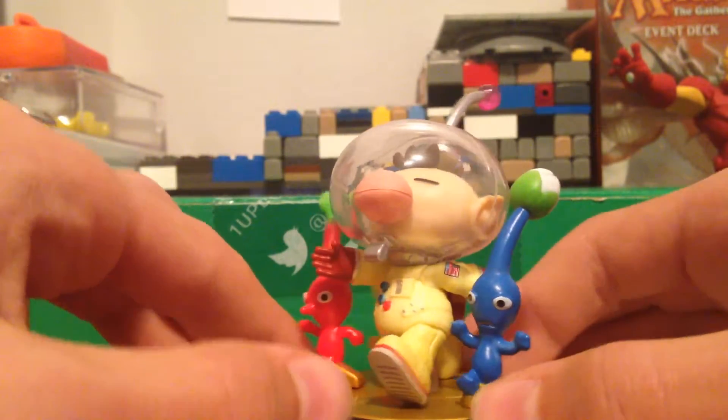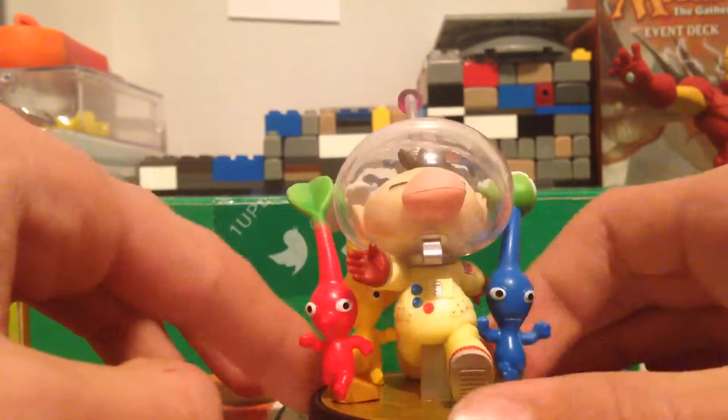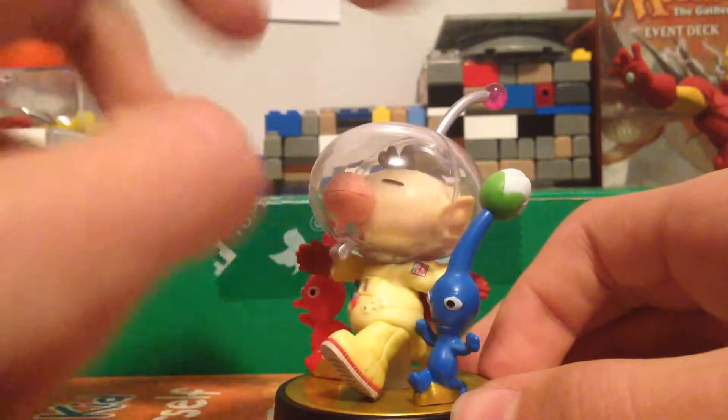So first of all on this figure, you'll notice that he has two Pikmin in the front and one in the back, which is not very noticeable because you can't see him that well. There's yellow, red, and blue.